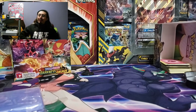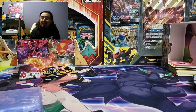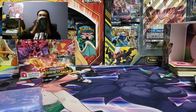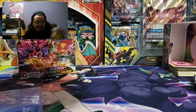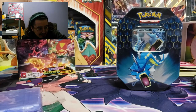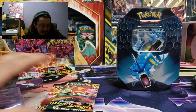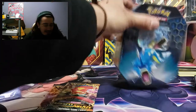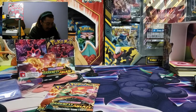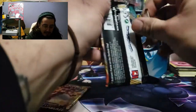Welcome back guys, gotta fix this camera. Let's grab the Gyarados tin — we got one Gyarados tin and two Darkness of Blaze box packs. Let's keep going from the same row and just open this up so we can have it sitting off to the side and deal with it later. Let's go, let's open up these packs.